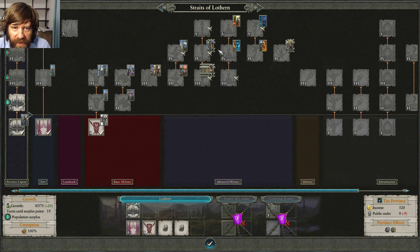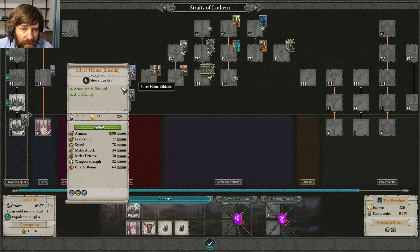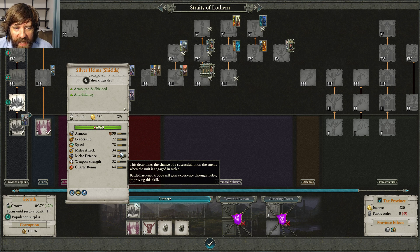Some units with other factions can be immune to psychology without causing terror. Speed is just how fast a unit moves. Melee attack interacts with the enemy's melee defense to determine your percentage chance to hit in melee. Take melee attack minus melee defense — that's your hit percentage. There's a minimum 15% and maximum 85% chance to hit. The baseline is 45% if both sides are even. If someone has 60 melee attack and 40 melee defense, the differential is +20, so hit chance is 45 + 20 = 65%.